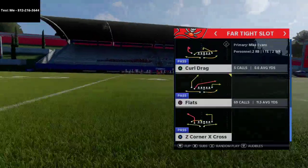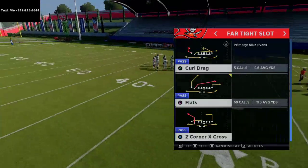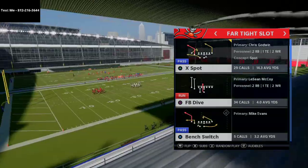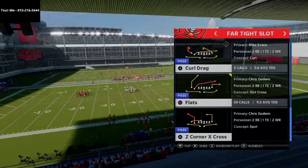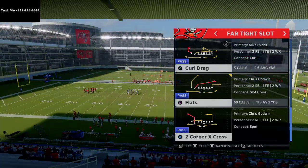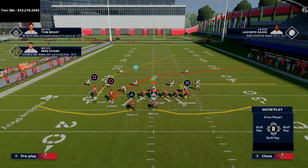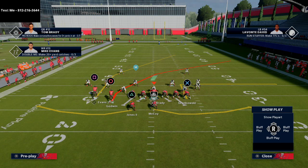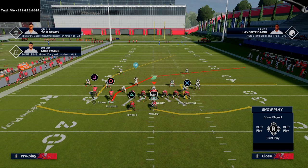We've talked about curls, we've talked about curl drag, and now we're going to throw the ball down the field a little bit — show you some routes to really push the ball further. That's going to be the Flats play. This Flats play is loaded: you've got a crossing route, a post route, and two quick routes to the backs. This crossing route is not your traditional cross — if you put him on the slot apprentice cross he's going to go a little bit deeper, so just be aware of that. You've also got the skinny post, which is really nice.